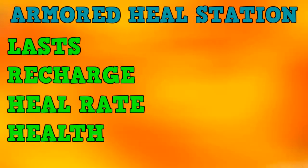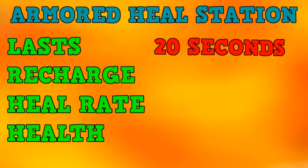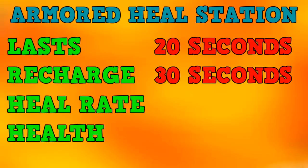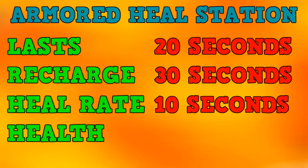A quick summary of the armoured heal station: it lasts on the ground for 20 seconds, it also takes 30 seconds for the ability to replenish, and unfortunately it takes 10 seconds to heal a zombie by 50 health. That means when it's on the ground for 20 seconds, it will only heal a zombie by 100 health. But of course it has that amazing amount of armour, so it's going to be almost impossible for a plant to destroy the heal station.